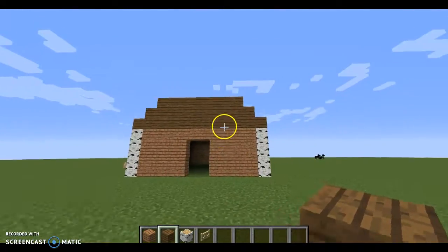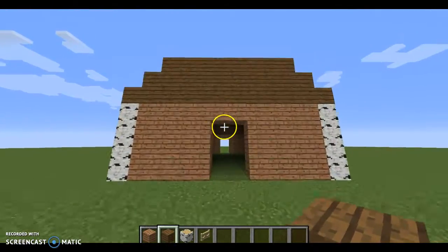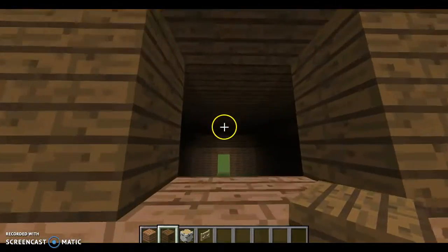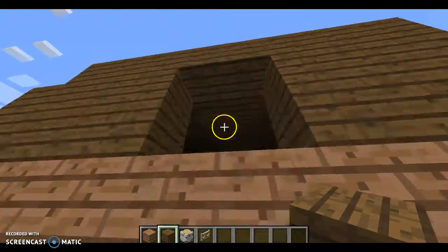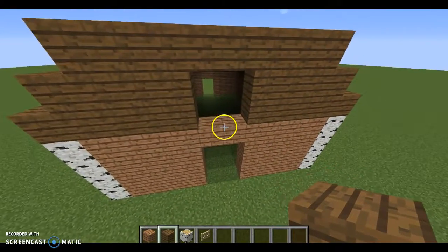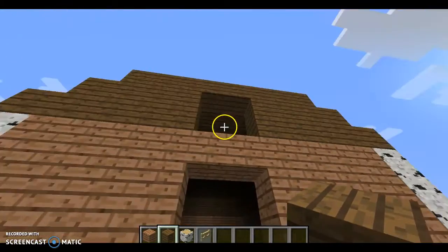Right now we have the basic shell of a barn, right there. We're going to make it look a little bit more realistic. I'm going to add in a bucket later because I do that sometimes.